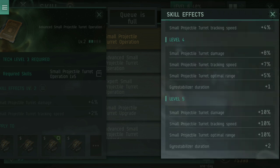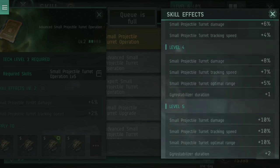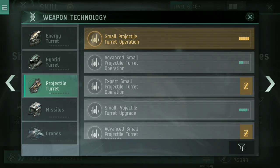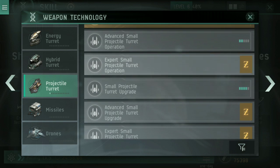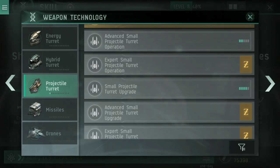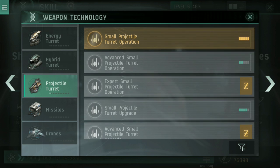Once it hits level four and upwards, you'll see it adds gyro stabilizer duration — don't worry too much about that for now. Once you've got that to level five, you can go into the expert. So you kind of have standard, advanced, and expert — like going levels one to five, six to ten, and then eleven to fifteen.